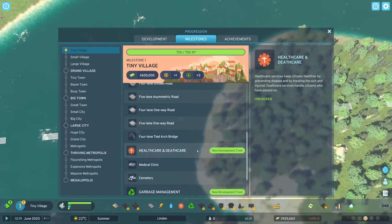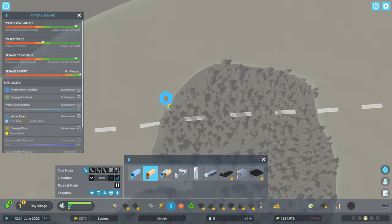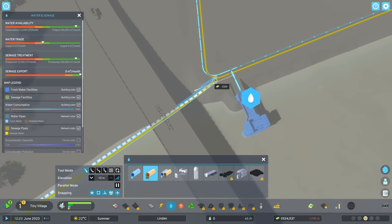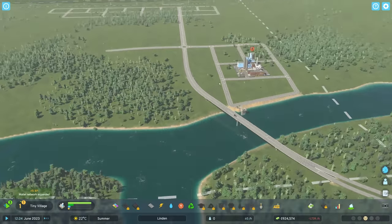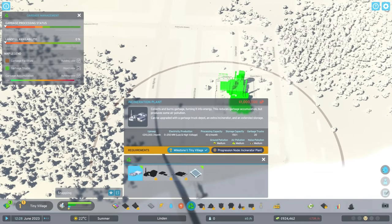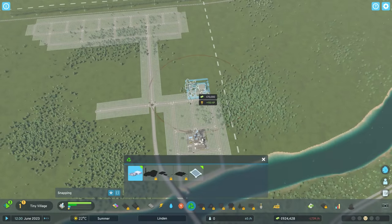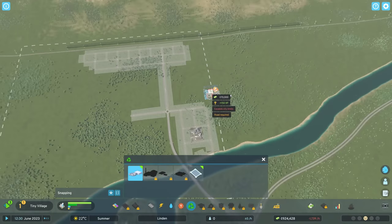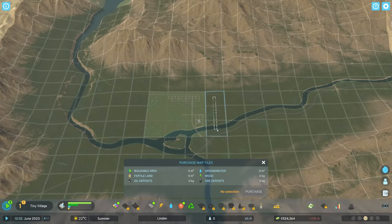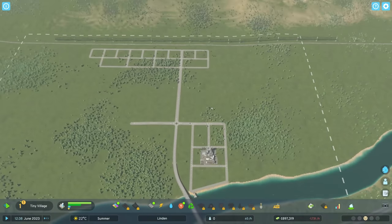Let's go ahead and connect this sewage outflow pipe. The water flows from right to left here, so it's flowing away from my water pumping station. Sewage, water, and power have all been sorted out. Now we should probably take a look at where we're going to build this landfill site — this thing is kind of huge and pollutes a lot.